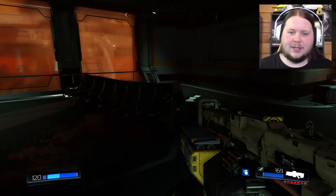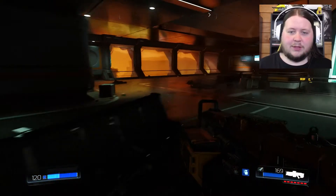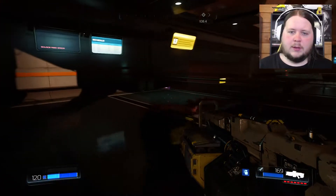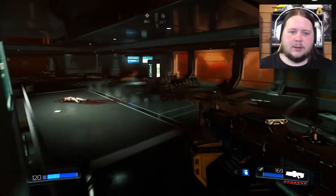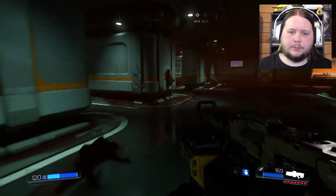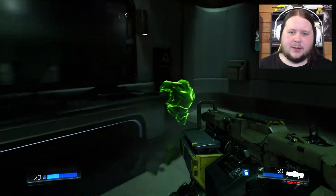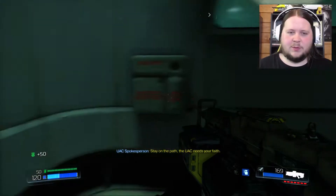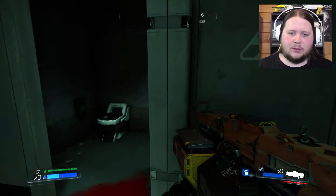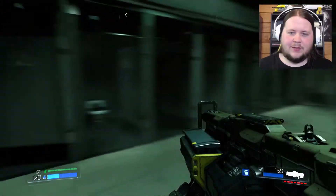I'm going to explore over here really quick before I move on down the path. Doesn't look like there's a hell of a lot to look at on this other side. I think this part of the facility looks really cool. Not a lot over here, no codex entries. The whole facility would be in lockdown, surely, because there's demonic presence everywhere. It's an oxygen supply vent, which is probably incredibly useful in a facility like this.